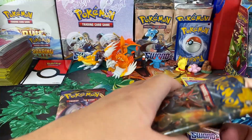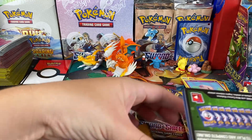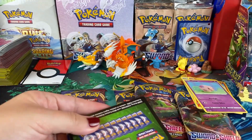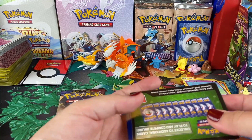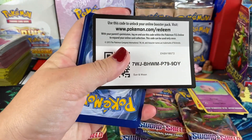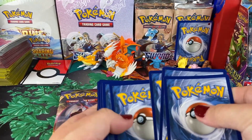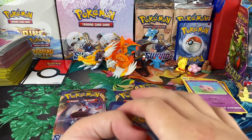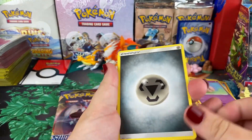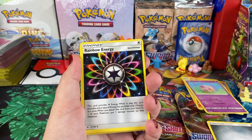She opens up the Sun and Moon pack next — she didn't even realize there was one in the box. Another green code card. He explains that the Pokémon Company tends to put leftover product into collection boxes. She pulls two energy cards in a row — not what you're hoping for.